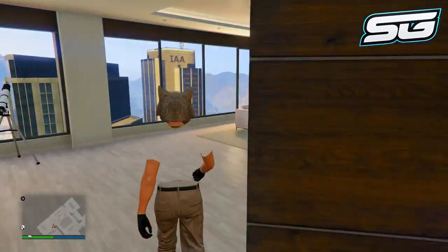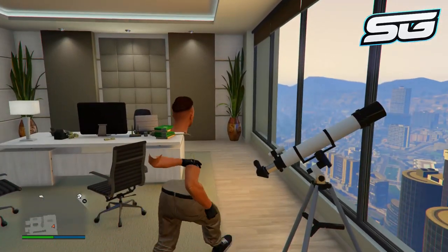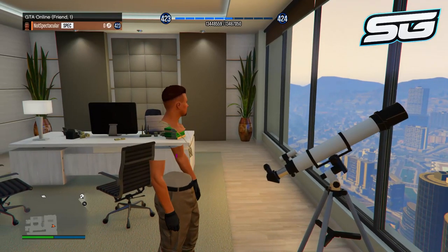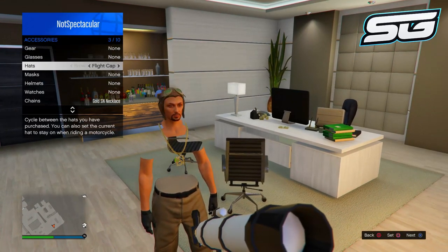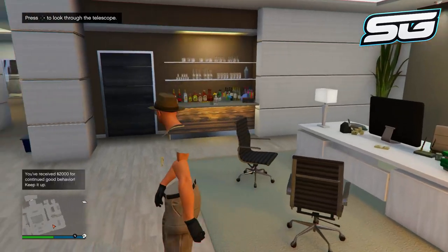The next thing we're going to do is the hat, mask, and glasses glitch. Choose a mask you want to wear and make sure it's on your character. Run up to your telescope in your high-end apartment as quickly as you can and press right on the d-pad. Your character should be glitched out and just standing there. Then open up your interaction menu and choose any hat and glasses you want to wear on top of the mask.